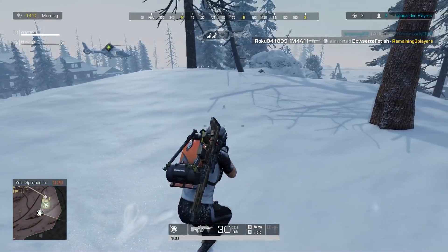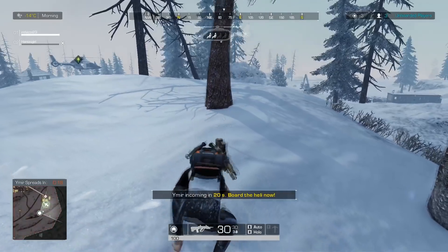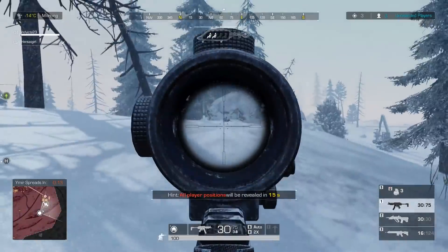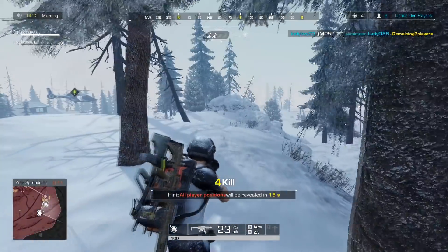The recoil in first person just sucks. As you'll see in these clips, kills in first person are a little bit harder unless you're at distance. When you're up close, you need to use third person because the recoil is so easy to control.